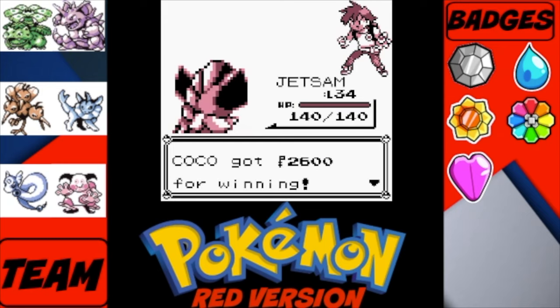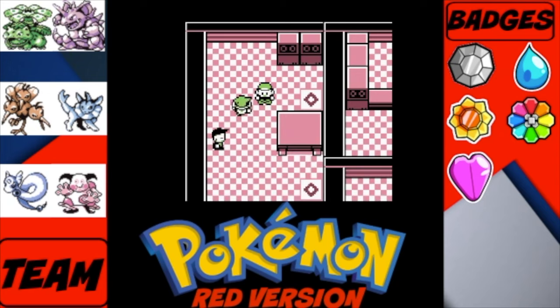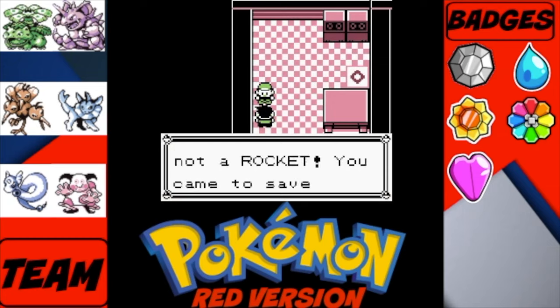Rival battle number 6 is done. He's off to the Elite 4 now — we're still quite a ways away from that. If we talk to this guy over here... we got Lapras! He gives us a Lapras, and luckily it gets sent to the Box, which is great.